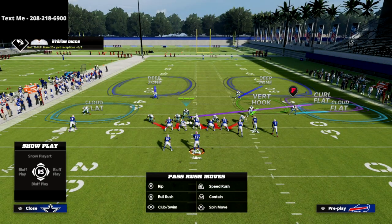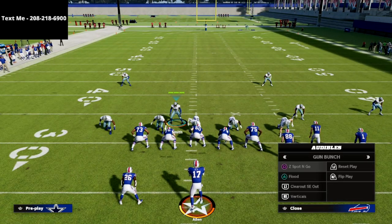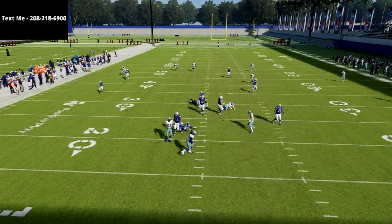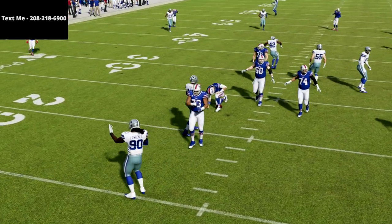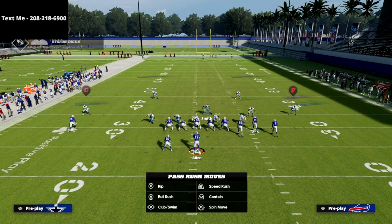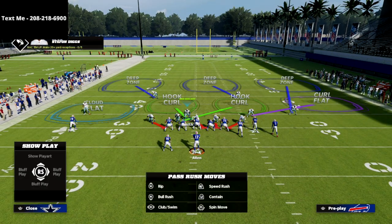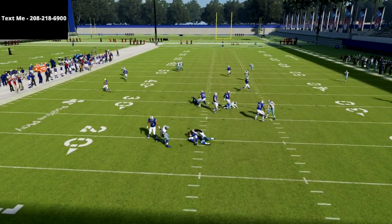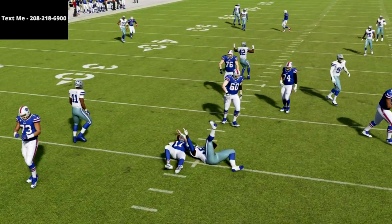At the snap of the ball, you should see either a gap pressure or an edge pressure — right there. It's the easiest blitz in the game and one of my favorites, because if you have a fast defensive tackle — and most of you playing Madden Ultimate Team probably do — you're going to get a really glitchy A-gap pressure. I love this against five-wide sets.